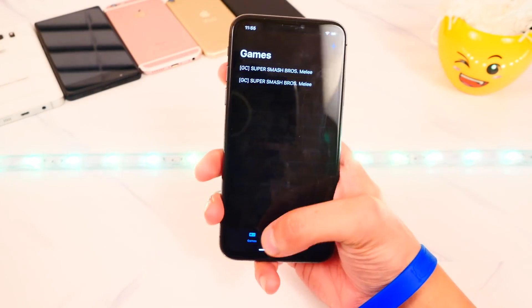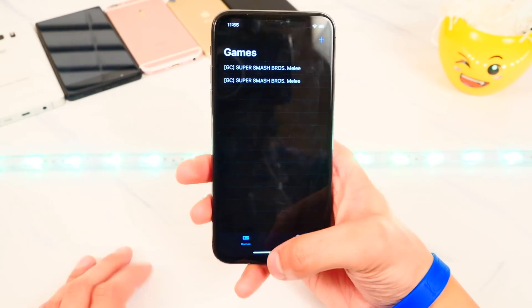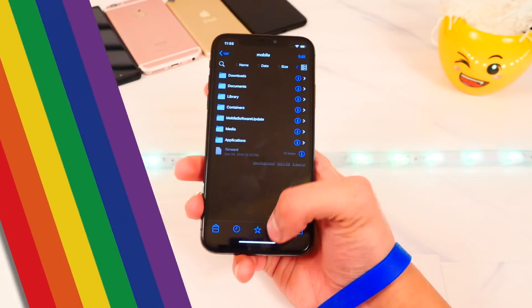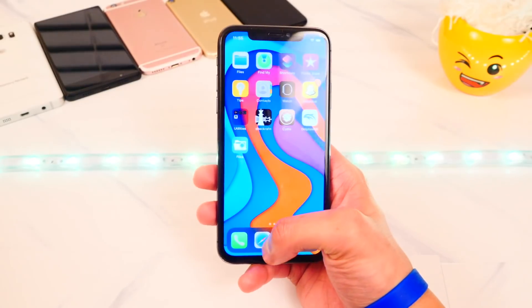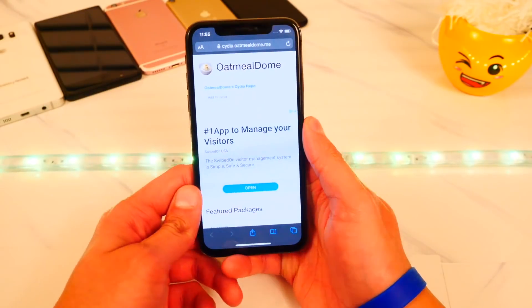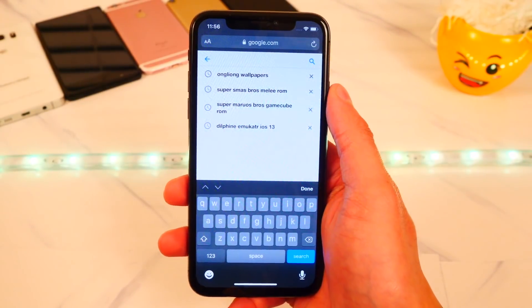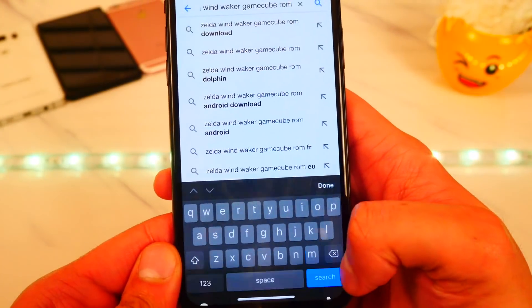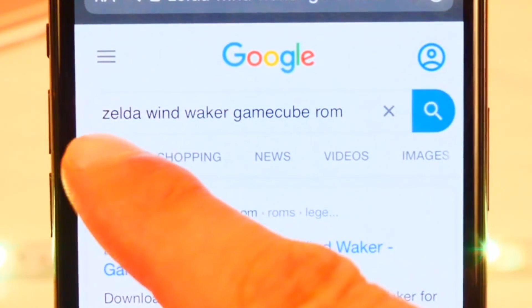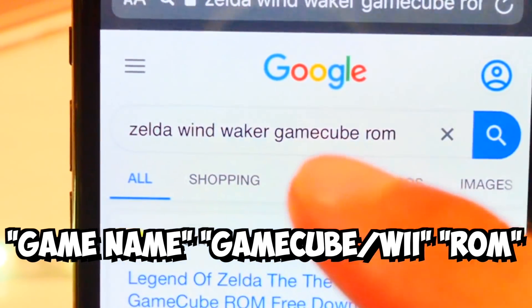Let's open up Dolphin emulator — it works. There's already one game installed: Melee, and it works super well. Now let's go install another game to show you how it works. Open your internet browser and go to Google. Search for the game you want — for example, 'Zelda Wind Waker GameCube ROM'. Search for any game you want; type the game name, then the platform (GameCube or Wii), then 'ROM'.